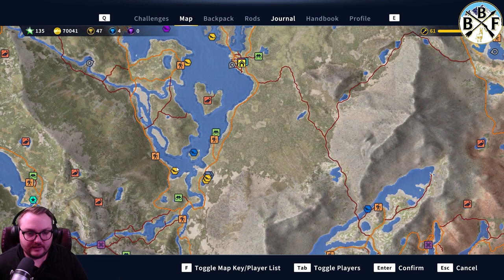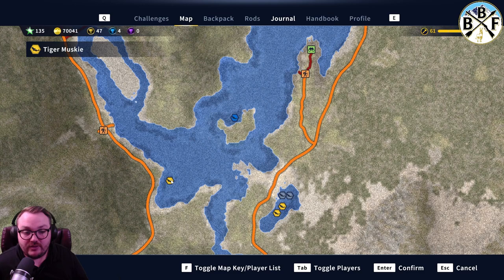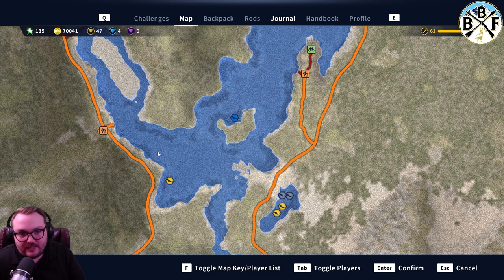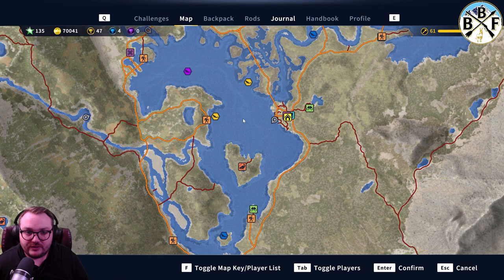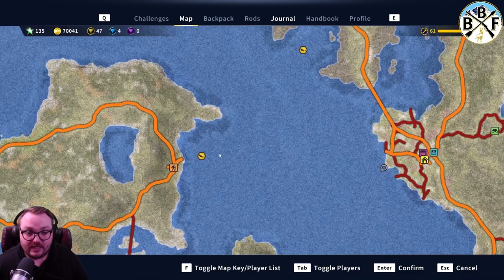Over here, this spot right here you can get gold tiger muskie down in this area. Again, not a place you want to go for diamonds — you definitely could get one there, but it's just not very common. So I wouldn't come down here fishing for diamond tiger muskie; it might be a bit of a waste of your time.